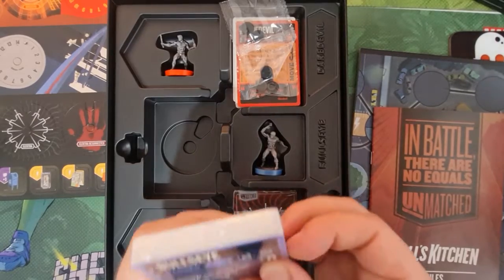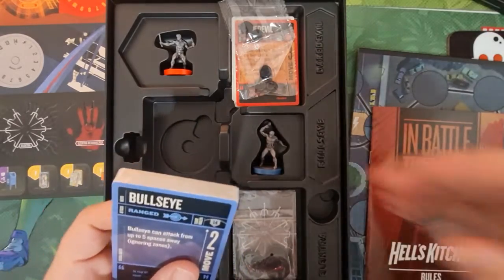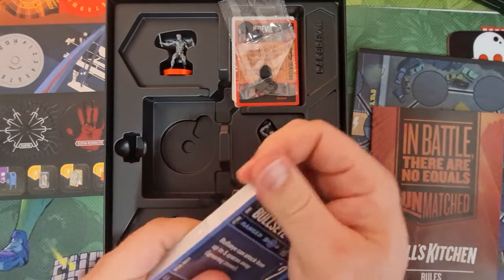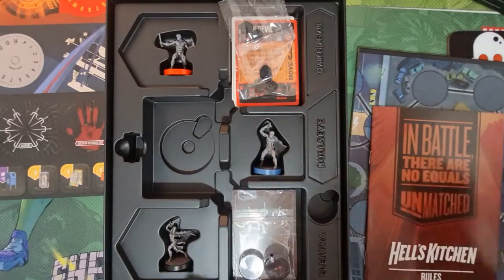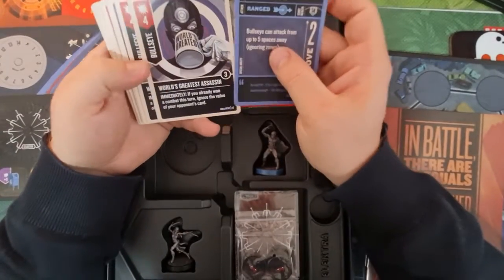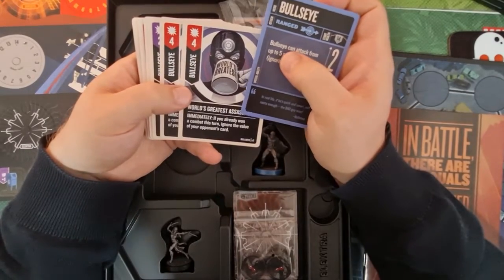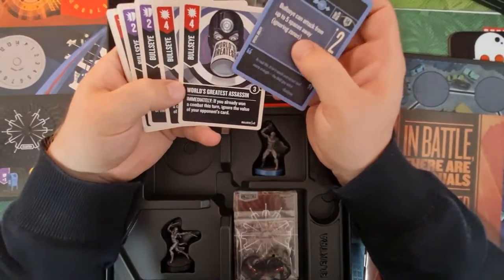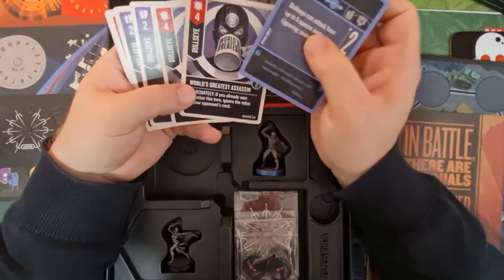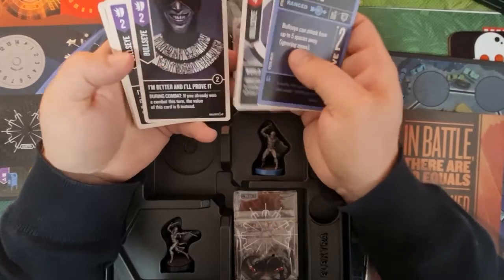Let's have a look at Bullseye. His special rule says he can attack from up to five spaces away and he ignores zones — that's really, really good. He's ranged, and five spaces is quite far; most people can only move three spaces, so if you attack and then move you may be able to outsmart people so they can't attack you in their turn. He's got two attack cards that say: if you already won combat this turn, ignore the value of your opponent's card — so the second time you attack and win, you get guaranteed four damage.